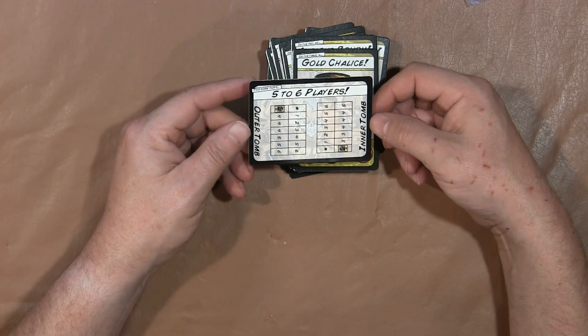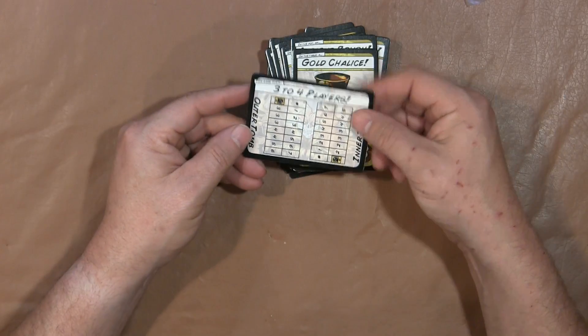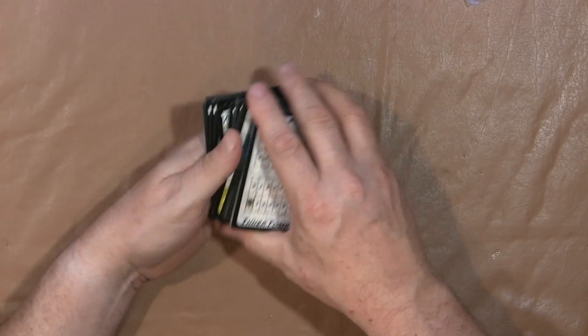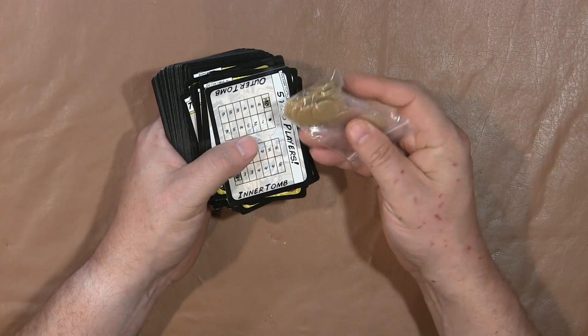So your little outline for five to six players and for three to four players. Inside Tomb Traders you get the rules, a link to how to play the game, and all the cards you need to play the game along with the little marking chips.